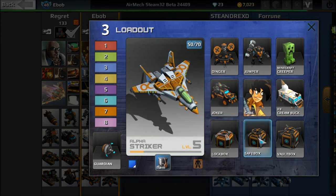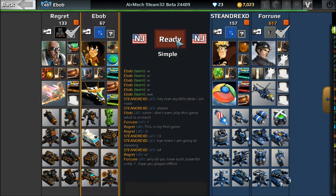And then, if you have all three units in the same build, they become ten times as effective. We're gonna get ready to play right here. Why do you have such powerful units? Yes, this is my first game. This is my bloody Regret — it's his first game, too. And we're gonna go against these guys.